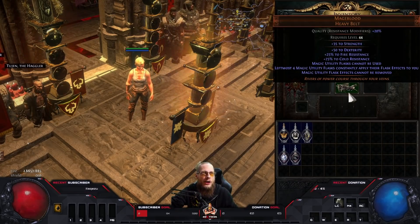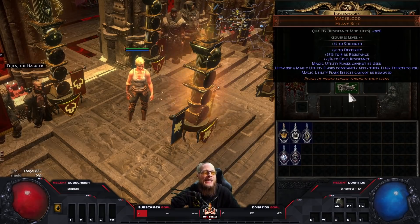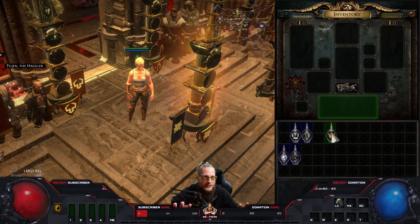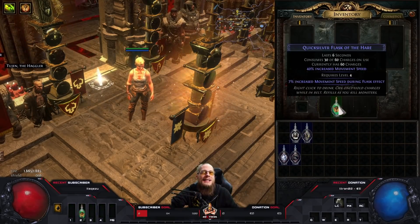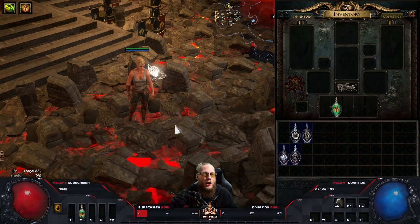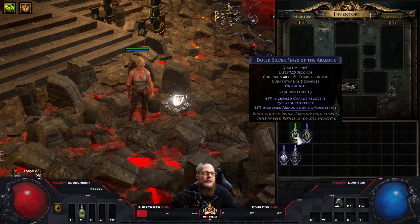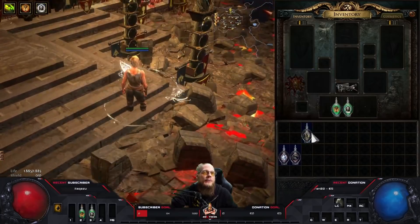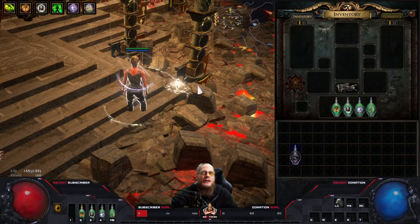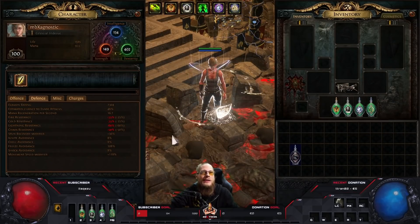So the Mageblood heavy belt - what does it do? The leftmost four magic utility flasks constantly apply the flask effect to you, and magic utility flask effects cannot be removed. As soon as you equip a utility flask - basically any flask that is not a life, mana, or hybrid flask - it will permanently apply the buff to you. I can equip a Silver Flask for permanent Onslaught, a Diamond Flask for permanent critical strike chance, or a Jade Flask for permanent extra evasion rating. I'm sitting here completely naked already running 7,300 armor.